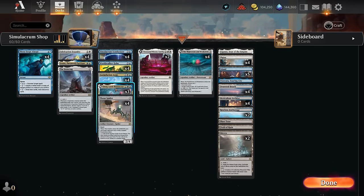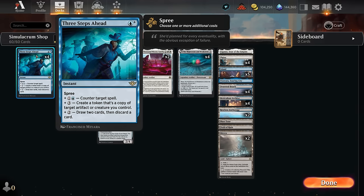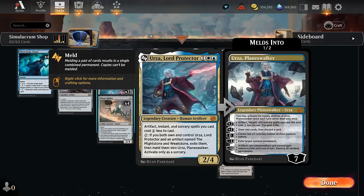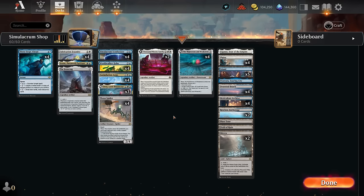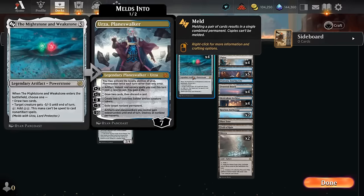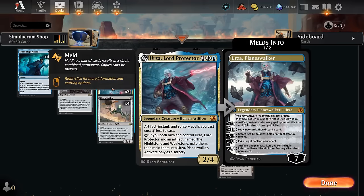At three mana we're also playing the full set of Urza, Lord Protector, discounting artifact, instant, and sorcery cards by one. So it works quite well with Three Steps Ahead as well as all the other artifacts in our deck. We're also playing it alongside the Mightstone and Weakstone to potentially meld the two into our Urza Planeswalker, which can make even more artifact tokens with soldiers, draw cards, give us discounts, gain life, and maybe set up the minus ten where we wipe the opponent's board. We can use our Mightstone as well as Power Stone tokens from ThranSpider to help pay for the transformation on Urza.